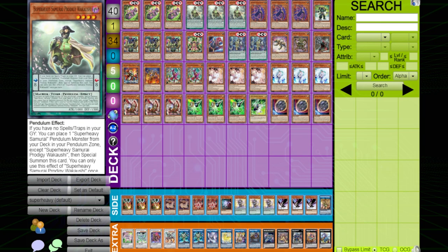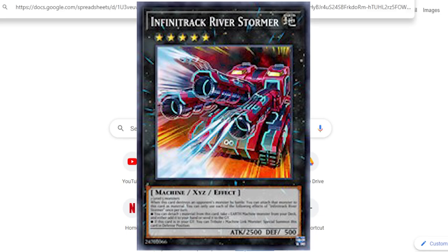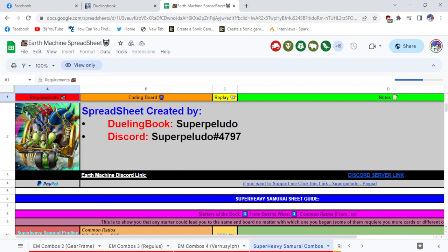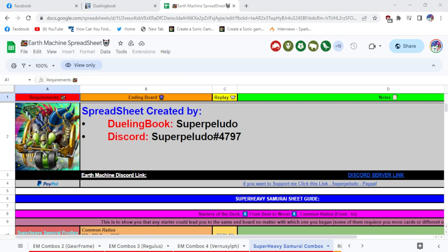I'm going to head into the Earth Machine Discord, because I was a very big Infinitrack Earth Machine player for pretty much the entire time you guys haven't seen me. This is the Super Heavy Samurai spreadsheet. There are actually Earth Machine spreadsheets for Machina, regular Earth Machine, gear frame combos, regular combos, even Nechuria combos. There's Vernosilf, Regulus, gear frame. This particular sheet is talking about the potential of Super Heavy Samurai.